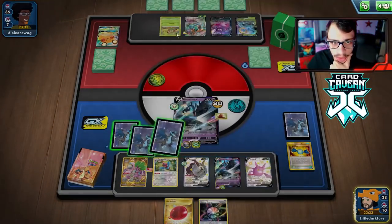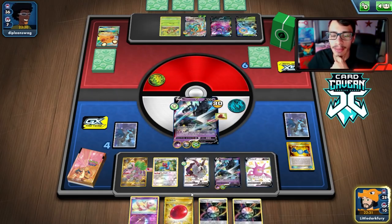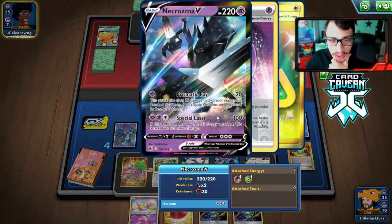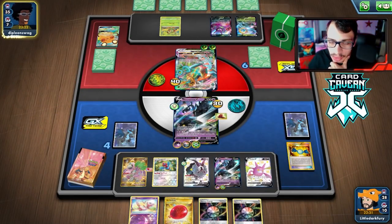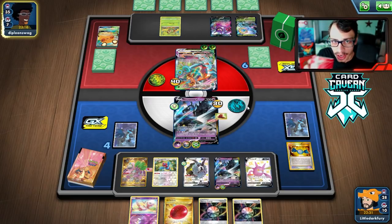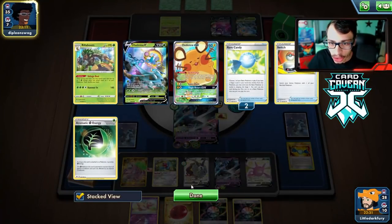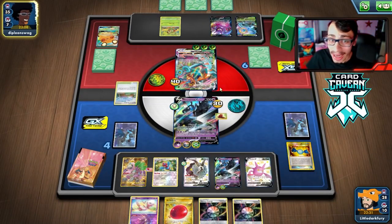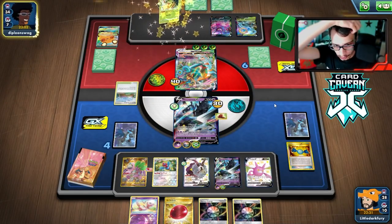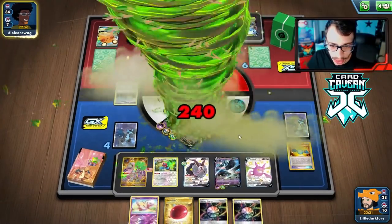We take the knockout. Now we just need to knock out Delmise and then Rillaboom or Crobat. We draw a Mew, which is still decent. We want our next Cape so Necrozma doesn't get one-shot. We're ahead in the prize race, especially if they don't get Rillaboom down — they're down two Rare Candies. They only get a Thwacky, not a Rillaboom. They use Max Anchor to KO us.